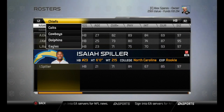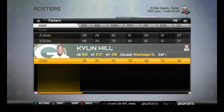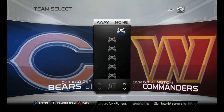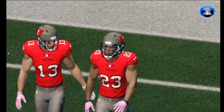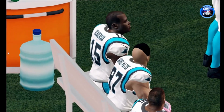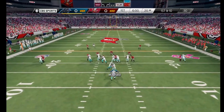Essentially, what Madden 25 Revamped gets you is updated stadiums, updated team names and logos — for example, the Washington Commanders now have their proper logo and team name — and relocated teams like the Los Angeles Rams moved from St. Louis, as well as updated rosters. It's not nearly as much of an overhaul as College Football Revamped, but it goes very well hand in hand with it, because you can take that draft class at the end of the season and import it into Madden 25 Revamped for a complete gameplay experience.